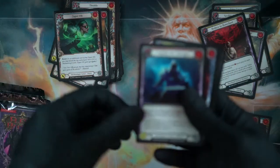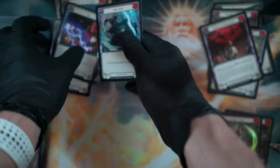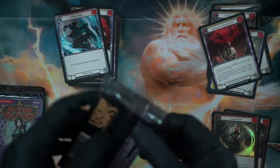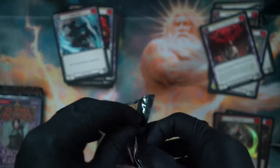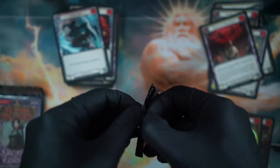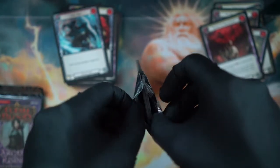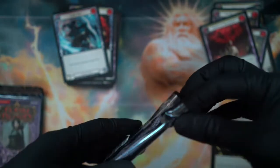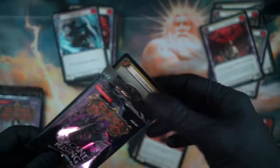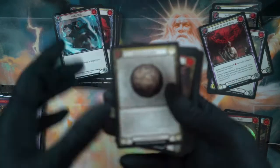First editions are definitely where the value seems to be. If you want a first edition anything, you're paying a pretty high price. I'm still not super savvy on all the rarities yet. To my understanding it's: Common, Rare, Mythical, Legendary, Fable. I think there might be a super rare in there somewhere — I could be wrong. I believe there's only like one or two fables in each set, which is actually kind of cool — to have a card so rare you almost never get it, and if you do, it's amazing.